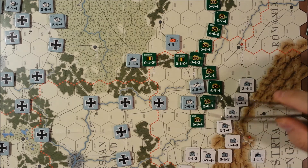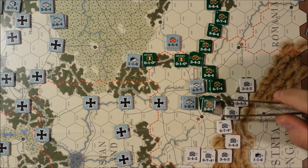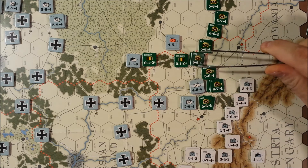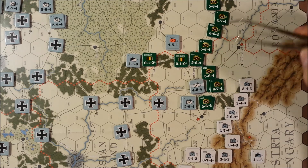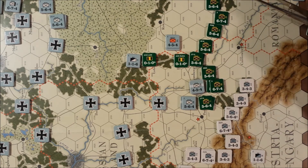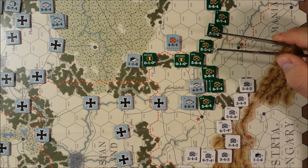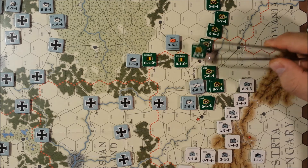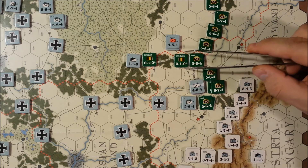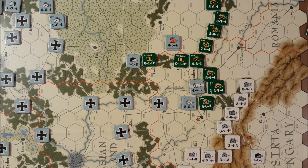These guys can go three hexes through open terrain. That gives us at least some ability to not have all these guys cut off — it's not very good, but it's what we have. Looking at what's here, that's a town and that's the supply hub, so I don't really care about Dubno too much. We'll keep that where it's at. That is Russian movement.